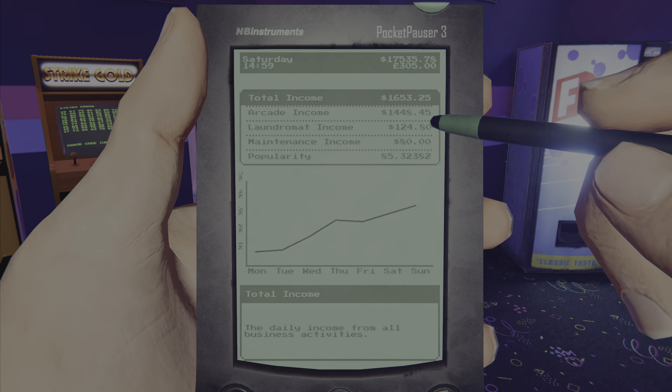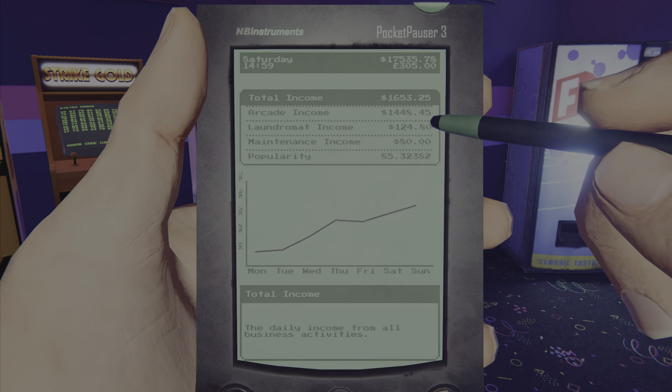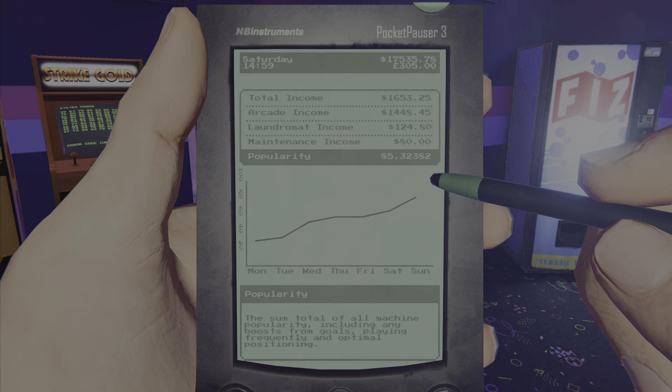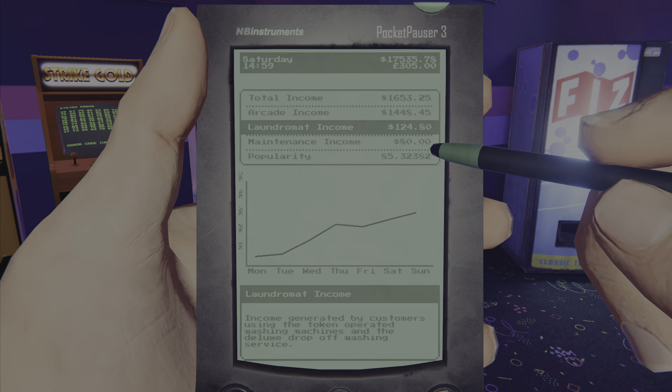There's an accounts section to show you how much EU cash you have on you, your total income, and what you do every day. By clicking each graph option it changes the chart. At 85% popularity, that's how many customers come in frequently, which gives you a lot of income.